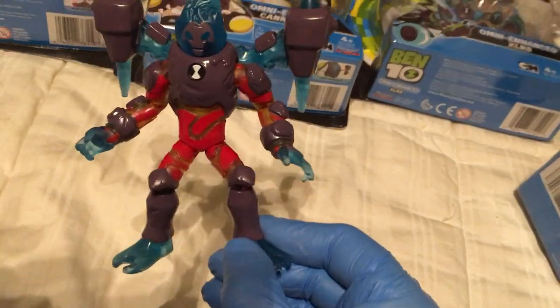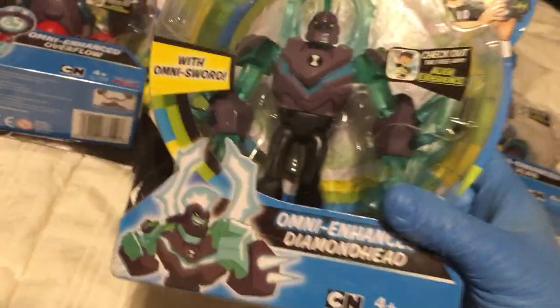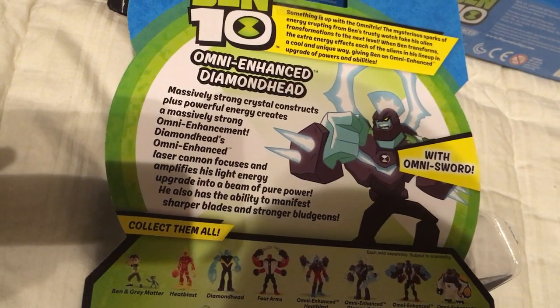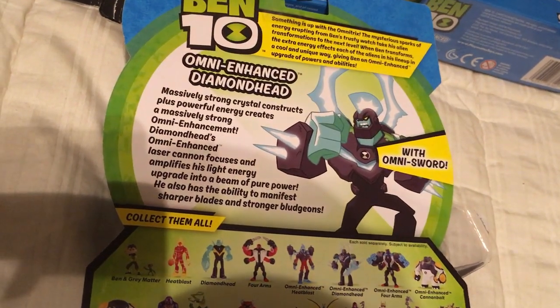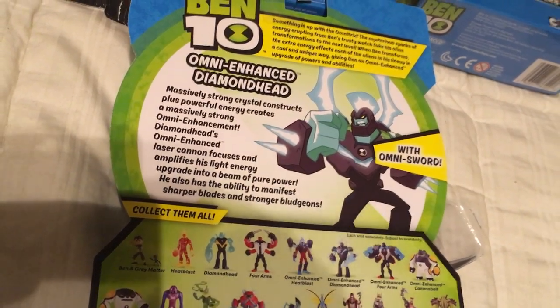Omni-Enhanced Diamond Head. Massively strong crystal constructs plus powerful energy creates a massively strong Omni-Enhancement. Diamond Head's Omni-Enhanced Laser Cannon focuses and amplifies his light energy upgrade into a beam of pure power. He also has the ability to manifest sharper blades and stronger bludgeons. Plus he's got an Omni-Sword.